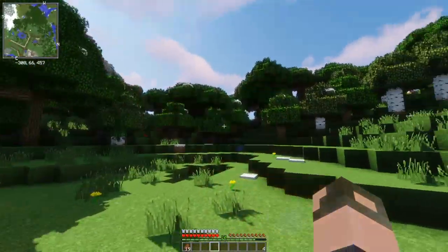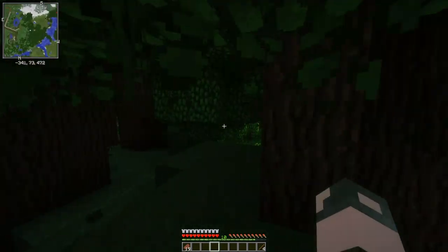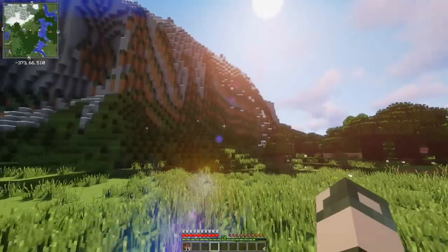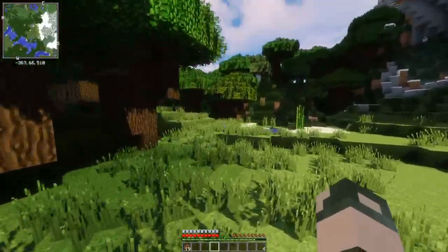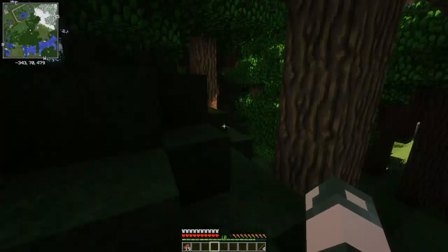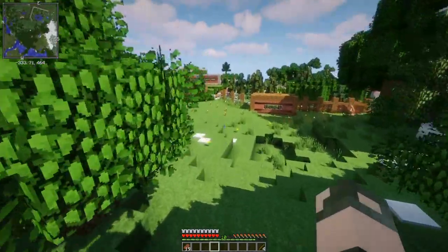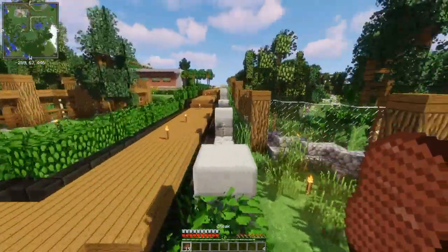The ranger station and vet area will probably go in that dark forest over here — although looking at it, it's actually so beautiful it might end up being an exhibit. Maybe that's where the smilodons go, who knows. I think I'll leave the ranger station and vet area for later anyway, because I should probably finish the rest of the area first so I know what's going where before I start planning big buildings.